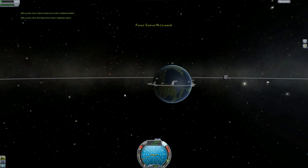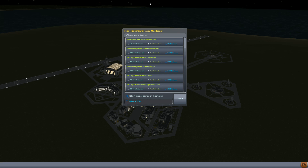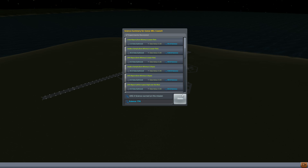Alright, where is this? We've been around here before. Okay, we made 692 science. That is perfect. Absolutely perfect. Oh, I love it!